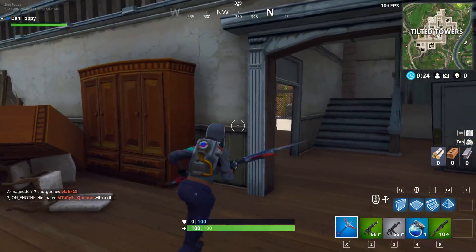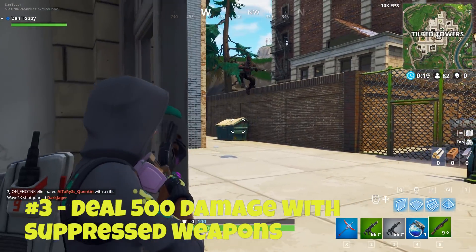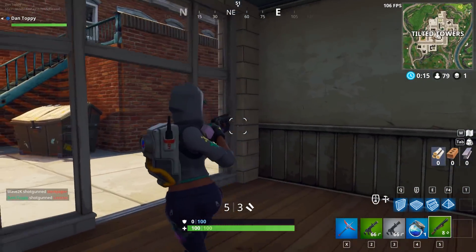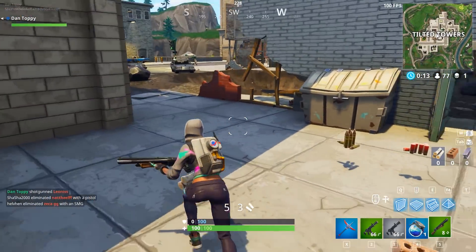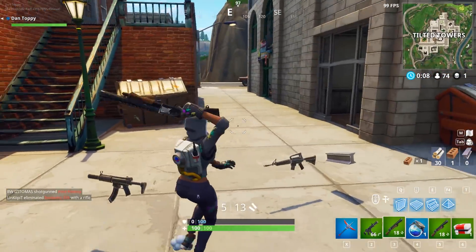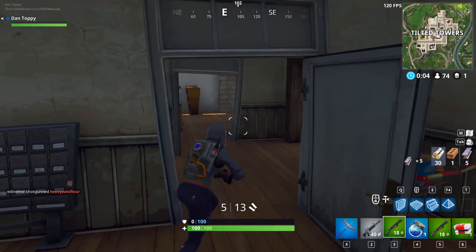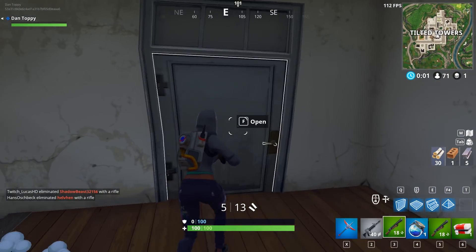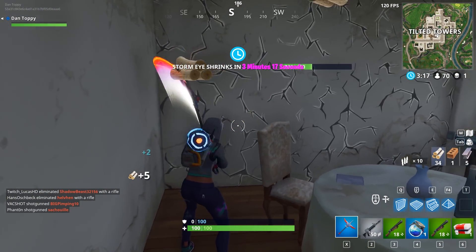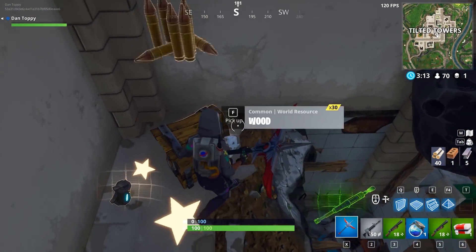After that, the next challenge says deal 500 damage with suppressed weapons to opponents. To do this all you need to do is pick up a silenced pistol or a silenced SMG and do as much damage as possible. As it's only 500 damage this is basically only 2.5 shielded kills or 5 non-shielded kills. The easiest way to do this, as neither of these weapons are that powerful, is to try and find one at the start of the game when players don't have much shield. I definitely recommend the pistol because of how accurate it is at long range, as at close range with the silenced SMG you will get outgunned by all the shotguns.